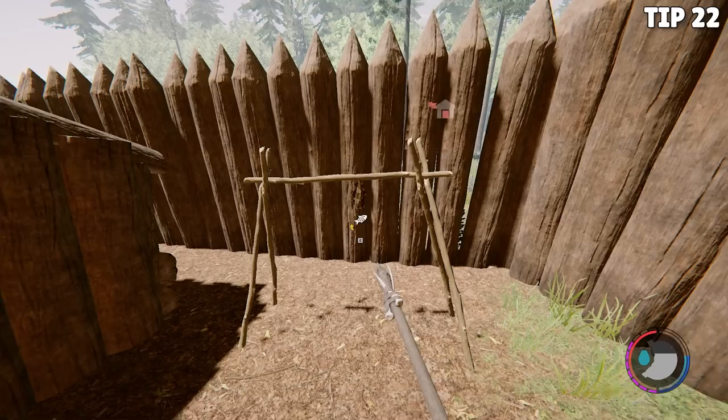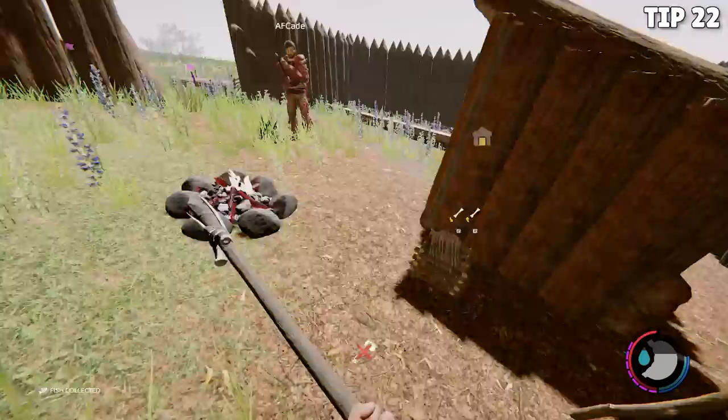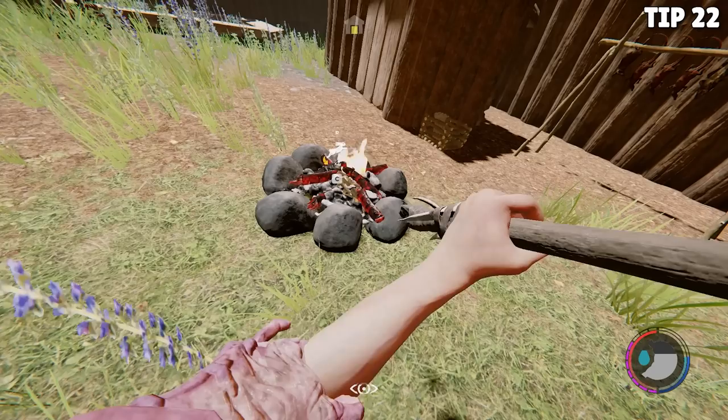Tip 22: once you get your food secured and you're carrying around a bunch of stuff, you'll notice it spoils way too quickly. I highly recommend making drying racks wherever you decide to set up camp. You can take food from your inventory and put it on the drying racks, and instead of spoiling, it'll sit there and wait for you — you'll get more bang for your buck. Make sure you build plenty of drying racks to keep all of your meat on.